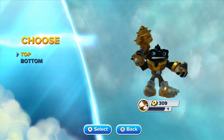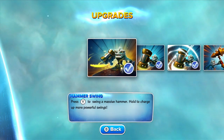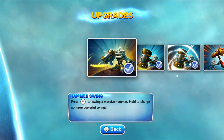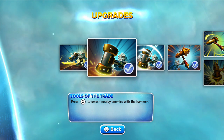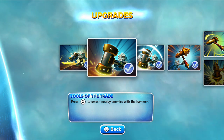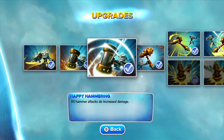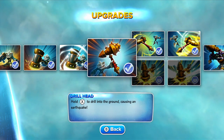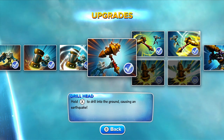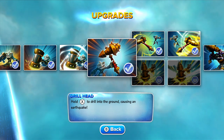Let's go right to Upgrades. We've got Top: Hammer Swing — press Y on the Wii U gamepad to swing a massive hammer, hold to charge up more powerful swings. Tools of the Trade — press X on the gamepad to smash nearby enemies with the hammer. Happy Hammering — all hammer attacks do increased damage. Drill Head — hold X on the gamepad to drill into the ground, causing an earthquake. We also get a brand new drill, as you can see. And for the Top Path, I chose the Drill Pitcher Path.